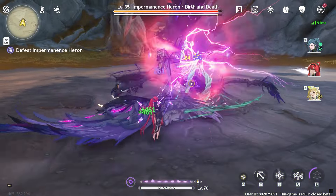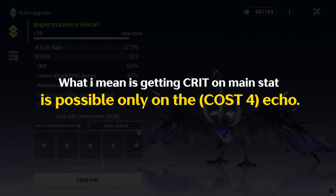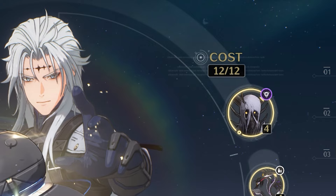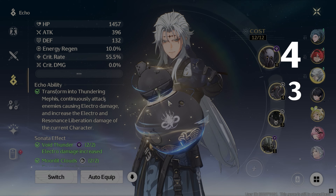Cost 4 Echoes are from World Bosses and have the Crit Stats, which you can farm in the game. You can equip Echoes with a total cost of 12 across all 5 slots of your character. The most optimal build for a 5 on-set pieces could be a cost distribution of 4, 3, 3, 1, 1.